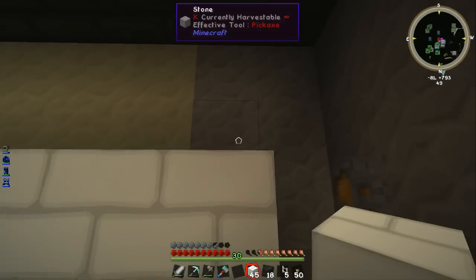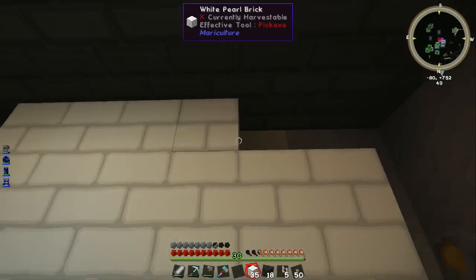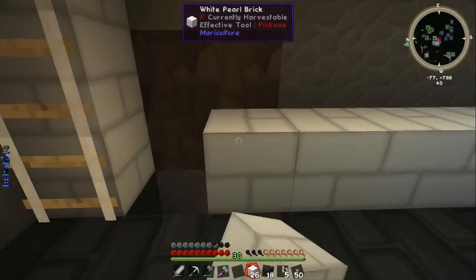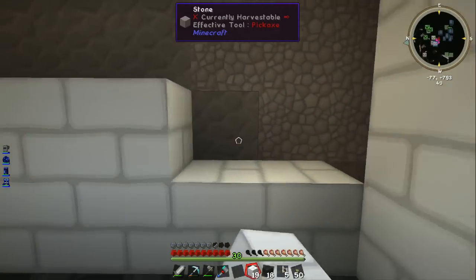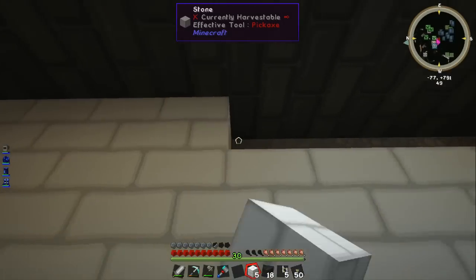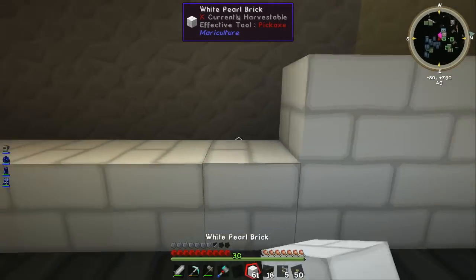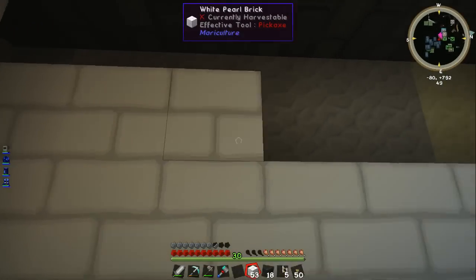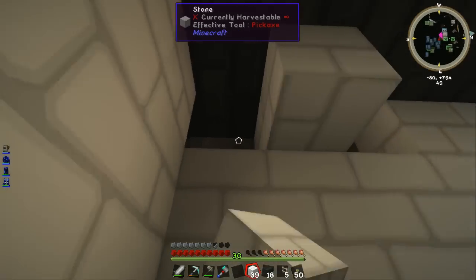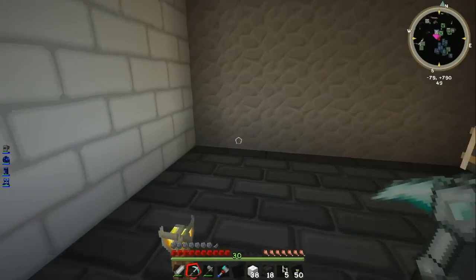Oh, I had a whole extra stack of bricks and didn't notice - I'm so brain-dead. Let me get all this placed. If we need power down here we can run it from upstairs, that's not a problem. I do like the way the ME system automatically refills items in your inventory - if you've got another stack of something or you're missing items, it plugs them in for you, which is very handy.